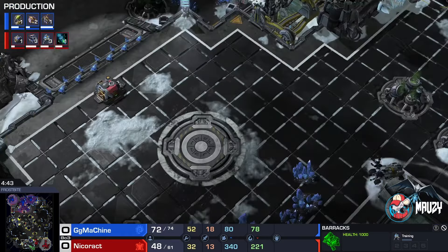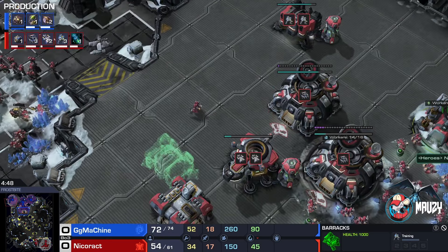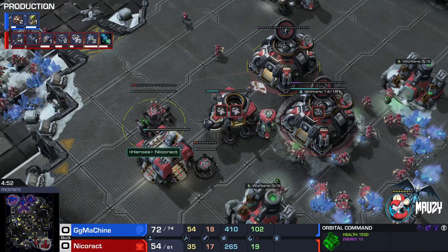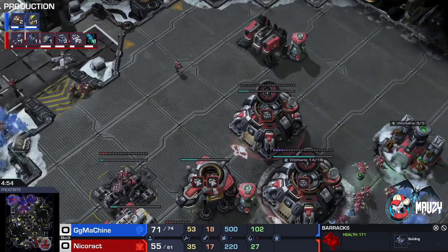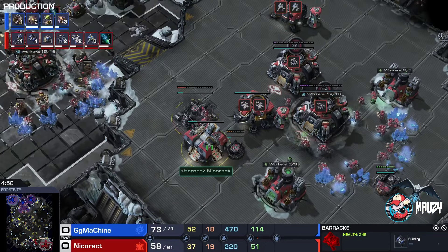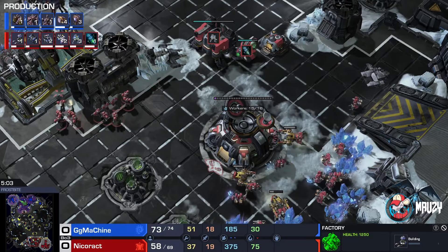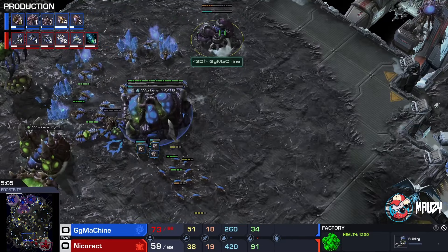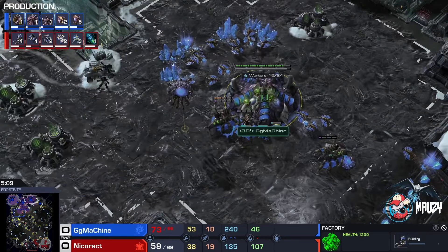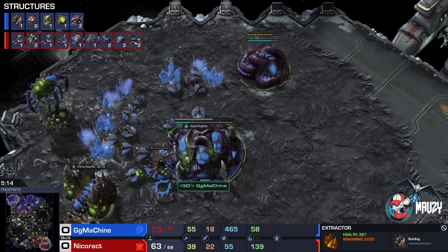In the meantime, there is a third command center — okay, third command center has been finished. We're going to the third barracks. No engineering bay has started yet. A single gas is being taken by GG Machine, and Bane Nest is going to be the tech of choice in this area of the game.